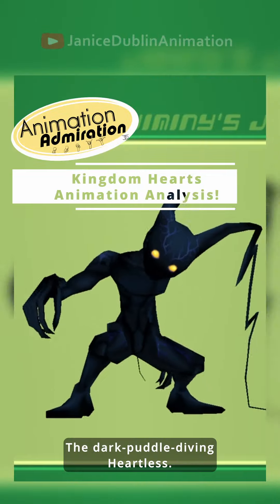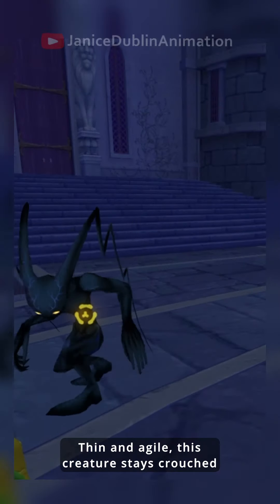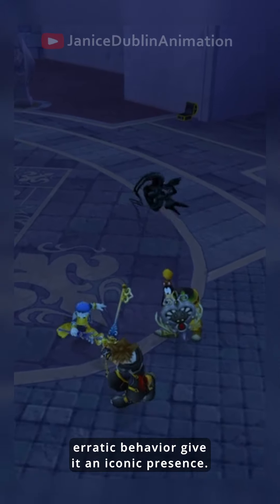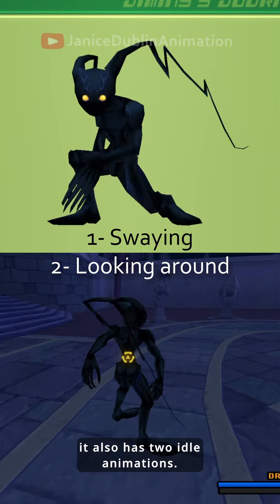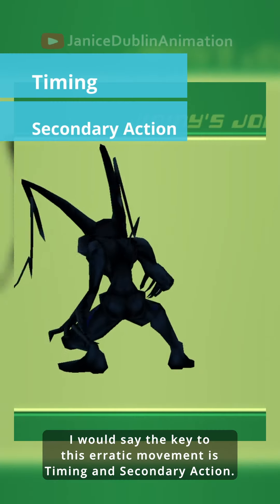Neo Shadow, the Dark Puddle Diving Heartless. Thin and agile, this creature stays crouched low and flops around constantly, full of energy. Its gangly armed stance and erratic behavior give it an iconic presence. And as if swimming in the floor wasn't special enough, it also has two idle animations. The key to this erratic movement is timing and secondary action.